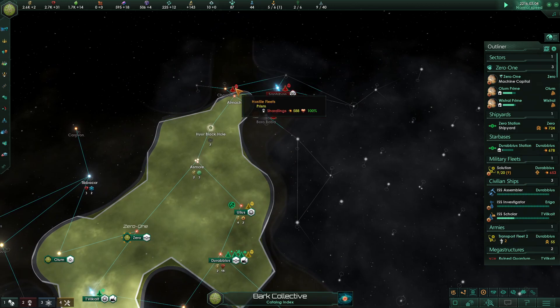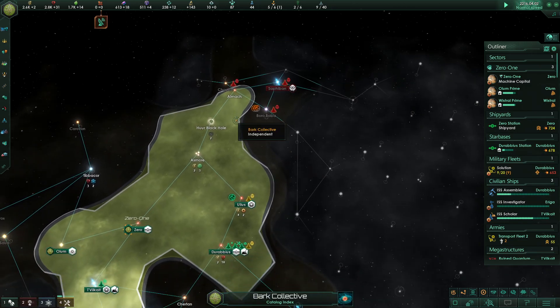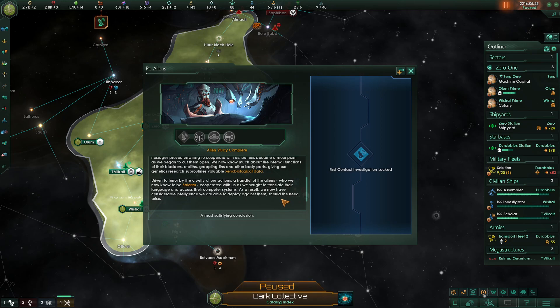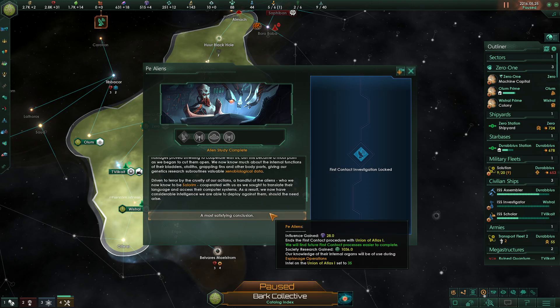Our northern border is somewhat secured — these crystalline entities have two systems well secured, though one isn't so much. We've concluded our study on the P-allions we recently captured. We abducted some of them, and the hostages proved unwilling to cooperate, but this became moot as we began to cut them open. We now know much about their internal biology — bladders, otoliths, grappling fins — giving our genetic research subroutines valuable xenobiological data.